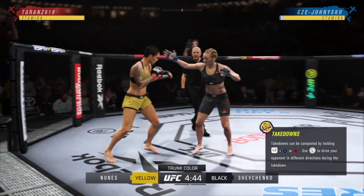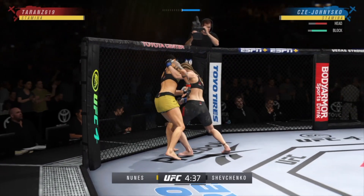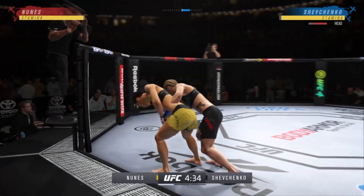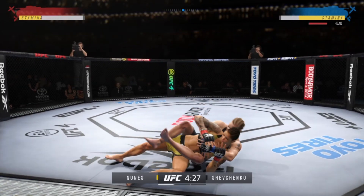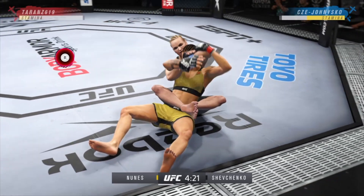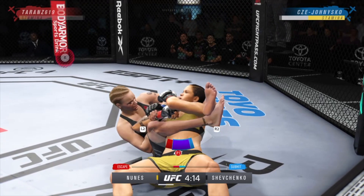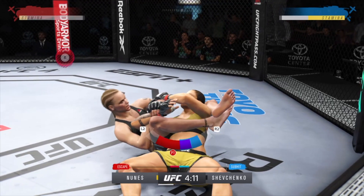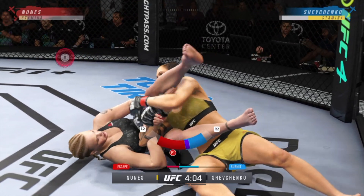It might have actually been during the early access, but regardless you can see the opponent clinched me against the cage, took my back which completely drained my stamina, then took me to the ground and finished me with an arm bar all in the first minute and a half of the fight. This happened because I didn't know what to do, I didn't know how to defend myself, so I went into practice mode after this and learned everything I could about the flying submissions in the game, how to do them, how to deny them, and I'm going to share that information with you today.